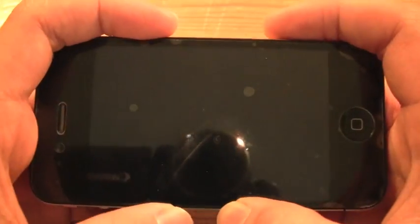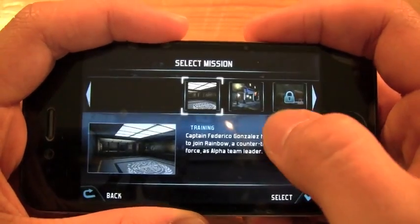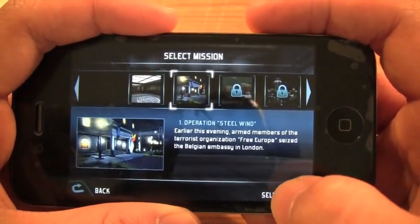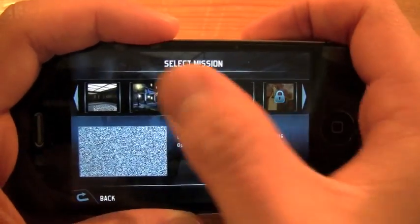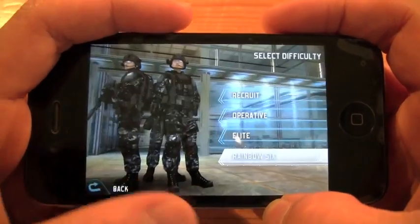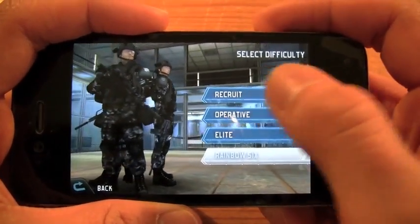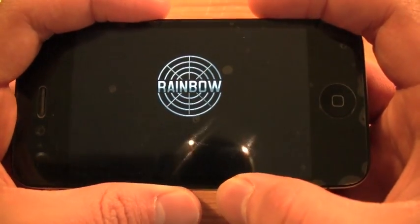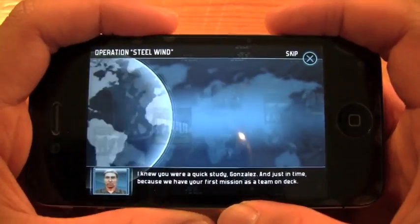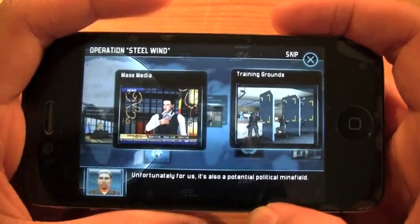Let's go back to the menu and choose a different level. I'm still trying to figure out stuff. Oh - I restarted. There are no save slots, so you can't just... darn it. I just overwrote my previous game, that's why I don't have any missions unlocked now, which is very weird.